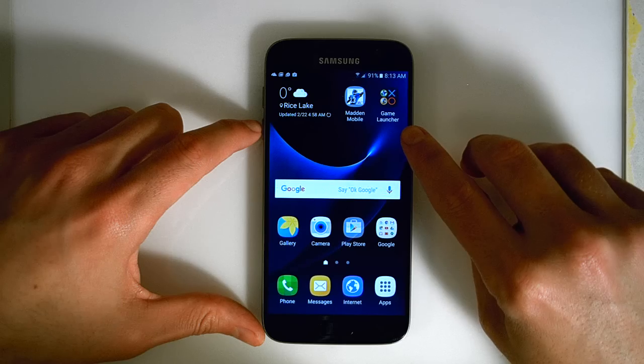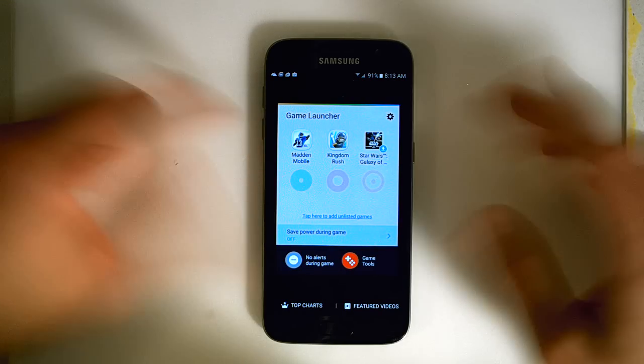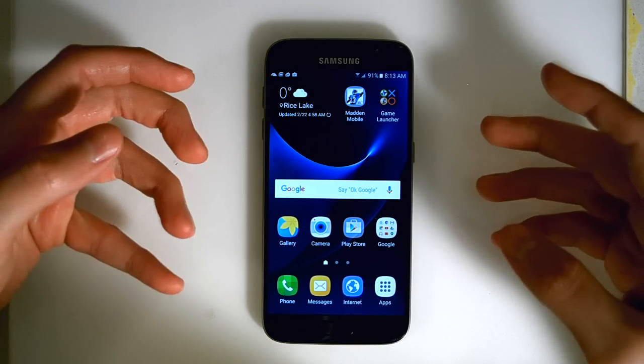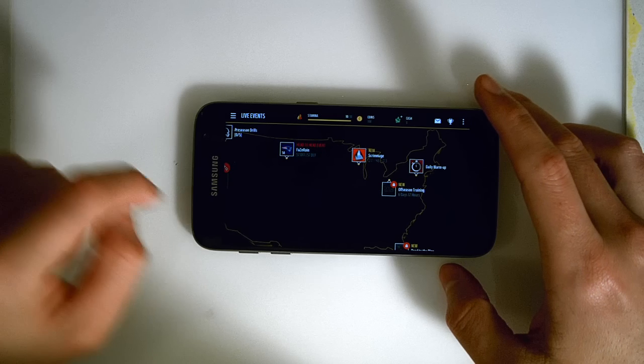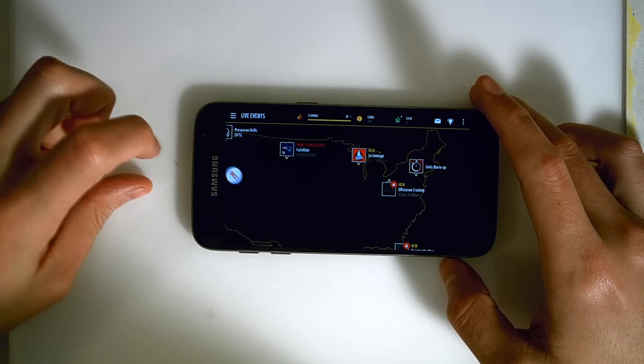Let me introduce you to the Game Launcher, which is the coolest thing ever. It will basically manage all of the games that you have on your device and gives you a bunch of in-game options. Let me bring up a game and show you what I mean. Here I have Madden, and while in Madden, you see this little red dot on the left? Let's go ahead and select that.